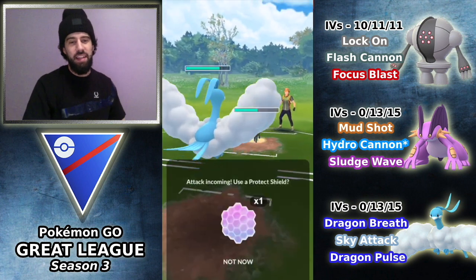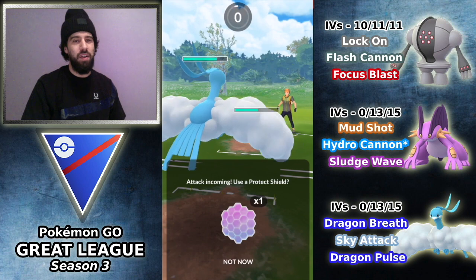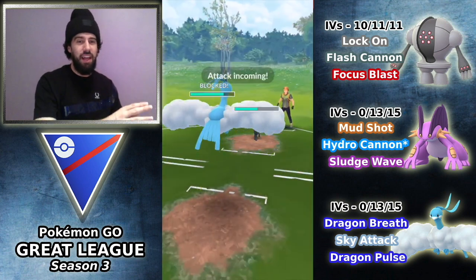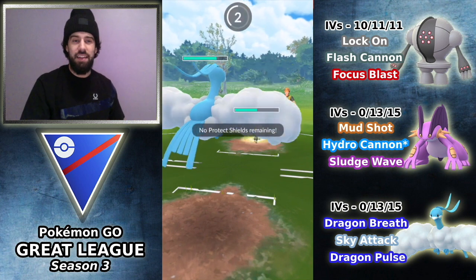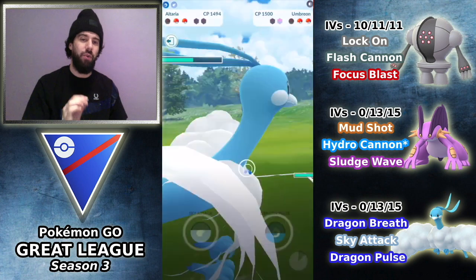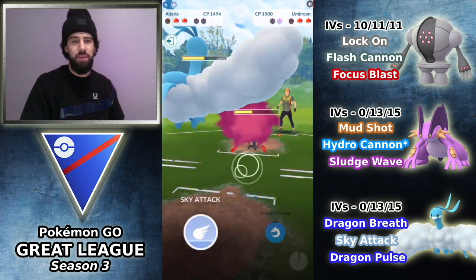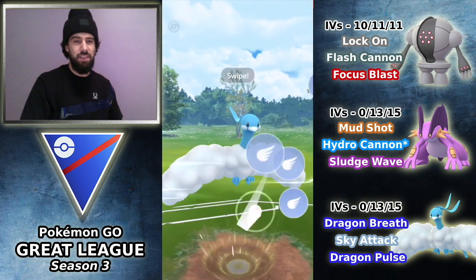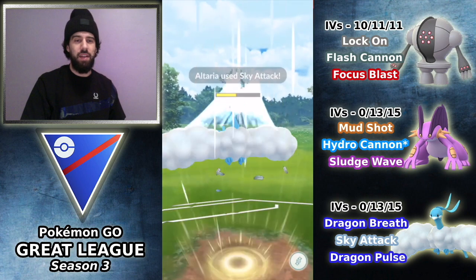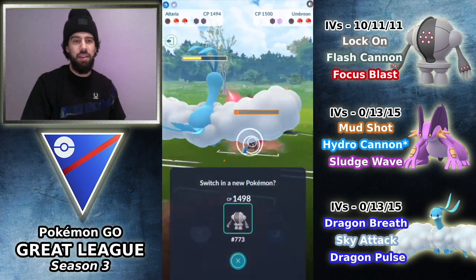We get met by an Umbreon into Alteria. This got me thinking that maybe Dragon Pulse on Alteria isn't as necessary anymore, because there isn't really any other Alterias to counter and Dragon Pulse isn't really doing super effective to anything. So probably Play Rough makes more sense if you're running Alteria — maybe for this Umbreon matchup, for example, or as a better move to hit Azumarill with. Maybe Sky Attack does more damage against Azumarill actually. But we are going to look to switch out into Registeel.